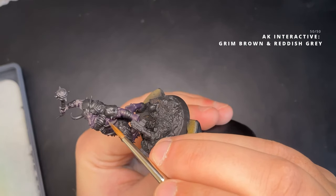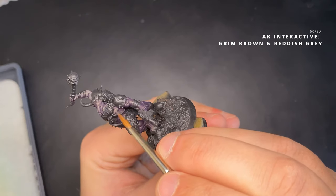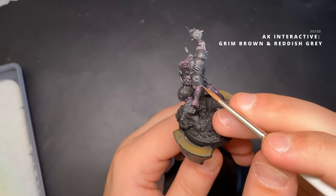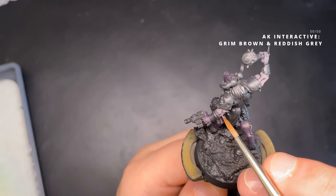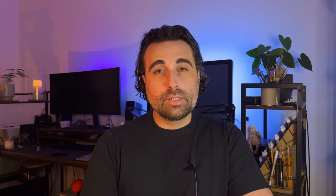Now I mix Grim Brown and Reddish Grey from AK Interactive in a 50-50 mixture. I apply this more carefully so that I hit most of the flesh areas but leave those recesses purple. I've gone for a lighter, almost undead kind of skin tone because I feel it looks more demonic — and being an agent of chaos, it sort of makes sense.